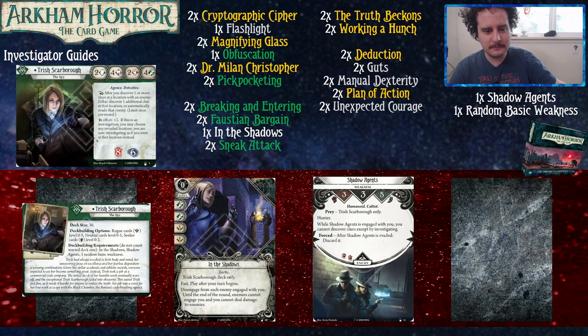Our unique card is In the Shadows — what Finn's unique asset wishes it was. Zero cost, fast, play only during your turn. You just disengage from every enemy engaged with you and for the remainder of your turn they cannot engage you. You cannot deal damage to them either, but that's okay — we're not going to do that with our two combat anyway. It commits for a buttload of symbols, and sometimes you can just play it to walk past guys like they don't exist.